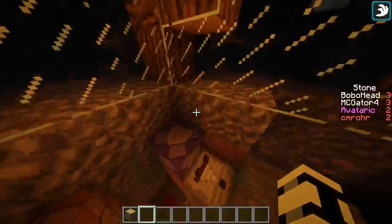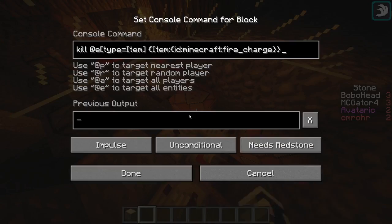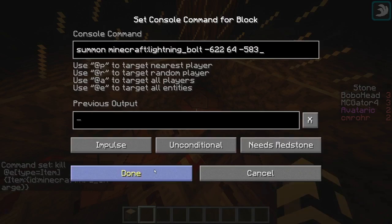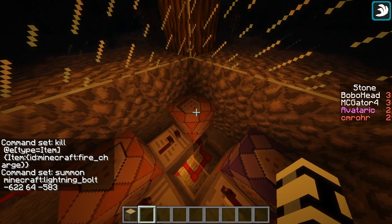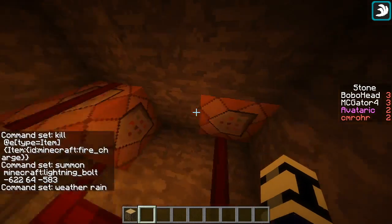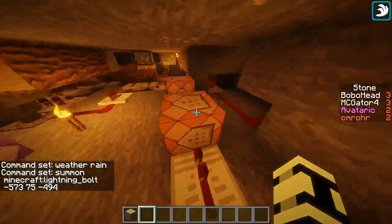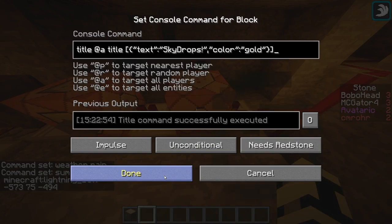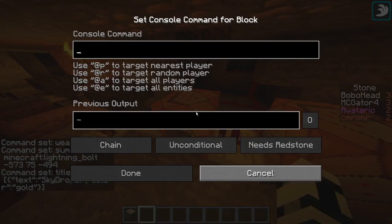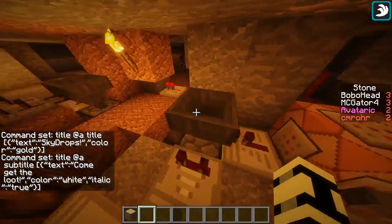Basically, all I have up here is just a test for that item being dropped on the ground. It'll go through — this one just kills the item, this one summons lightning at the two chests, this one changes the weather to rain, and this one summons lightning at the other chest. Then it goes down here into this, which will say the title 'Skydrops' across your screen, and then it'll say 'come get the loot' in white.